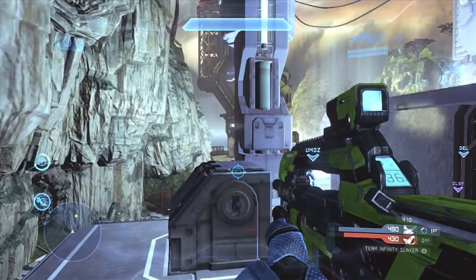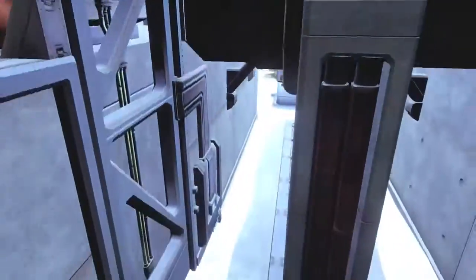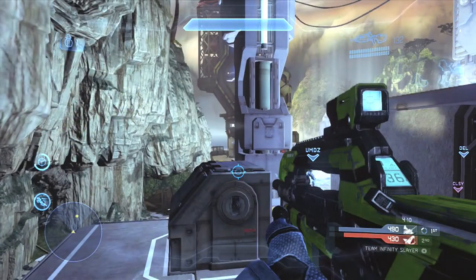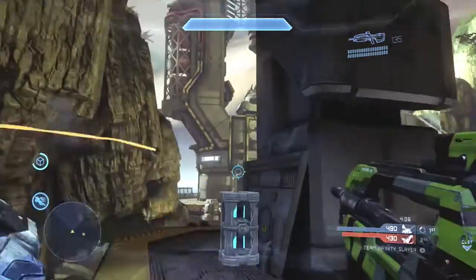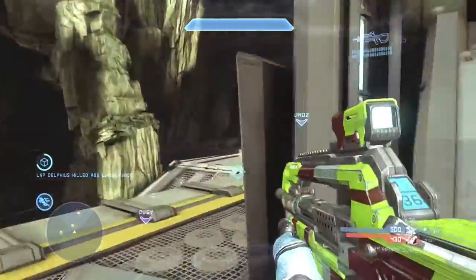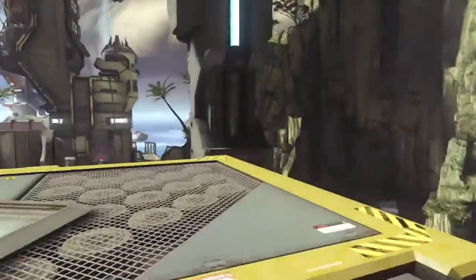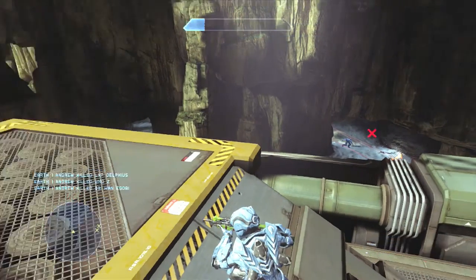Another underrated spot on the map is this little hole — it will allow you to escape pretty quickly as you can get behind this little column and charge bottom middle to escape enemy fire. As you can see the enemy players just shot our button and my teammate gets no shields. Shooting the button is only advantageous if you have enemy players near this platform. All three of my teammates end up dying in this hallway due to the enemy player's binary rifle.